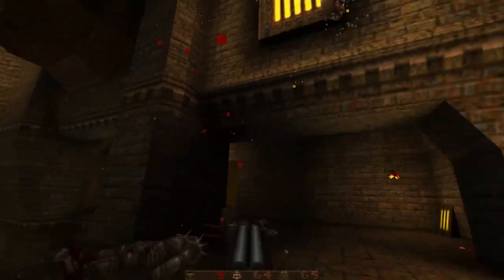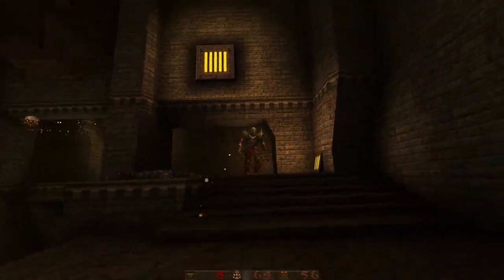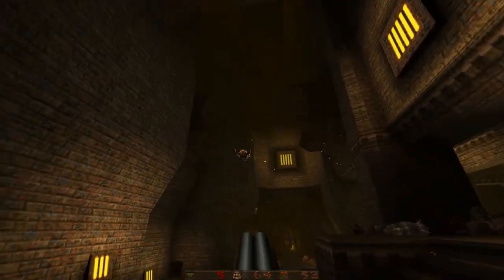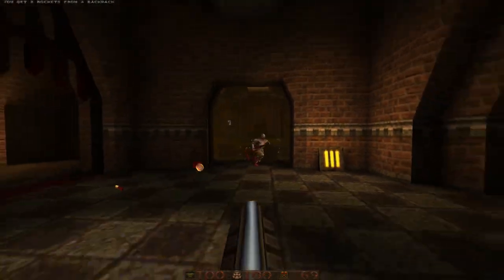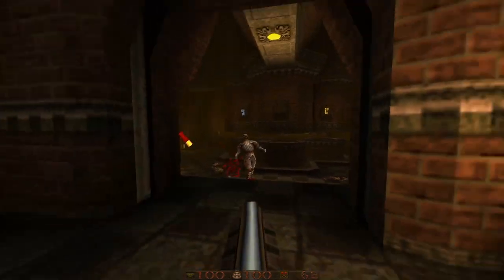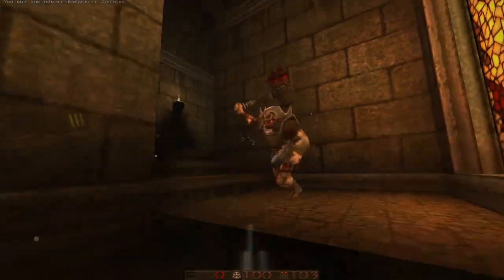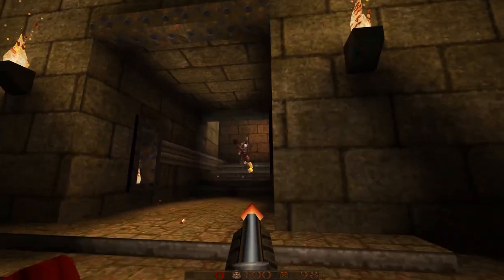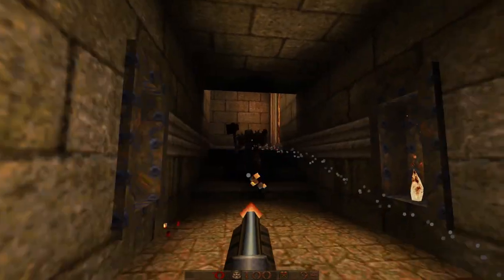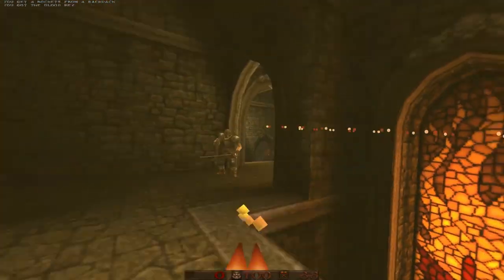Aside from just being an absolute cornucopia of gigantic levels, another big thing that Arcane Dimensions does is how it changes the behaviour of enemies, updating their appearance and adding in entirely new enemies on top of that as well as a few new weapons. But more importantly, by changing the way the shotguns handle — by turning the pellets into projectiles — it removes the entire hitscanning element of the combat entirely. This has had a couple of massive effects on the game and the shooting. First off, this can allow for a much higher concentration of the grunt type enemies, of which there's now also numerous new variants.